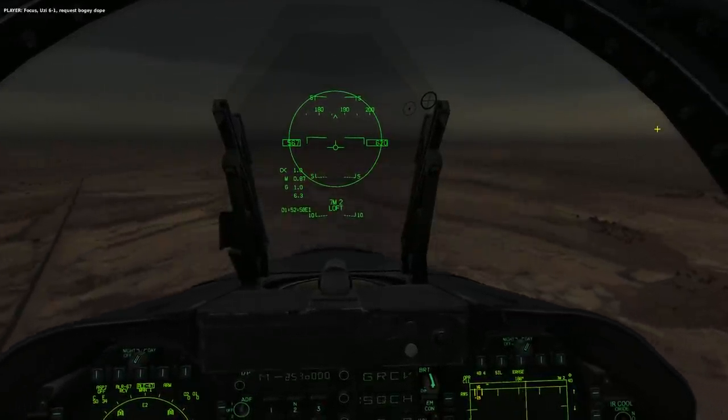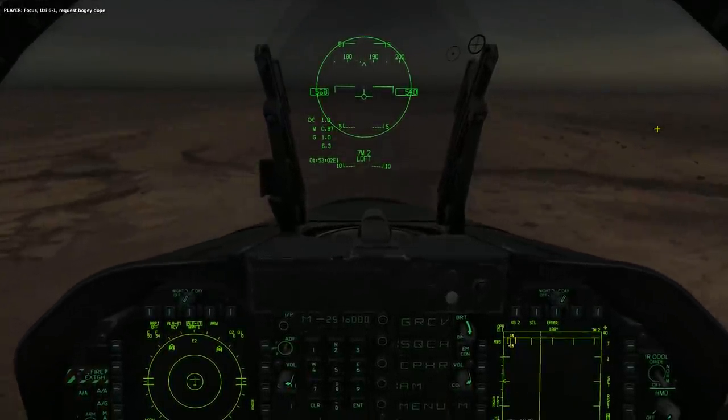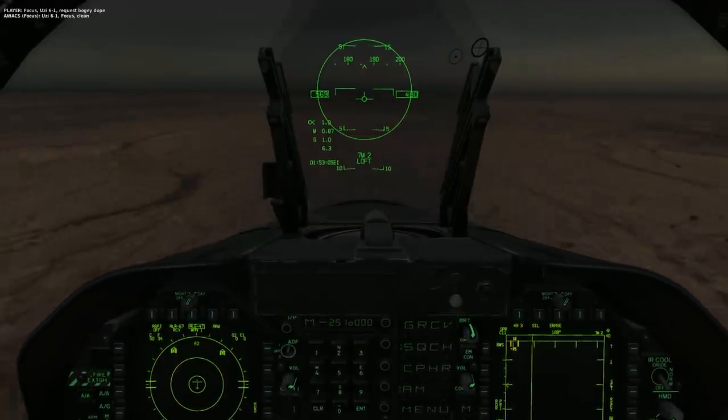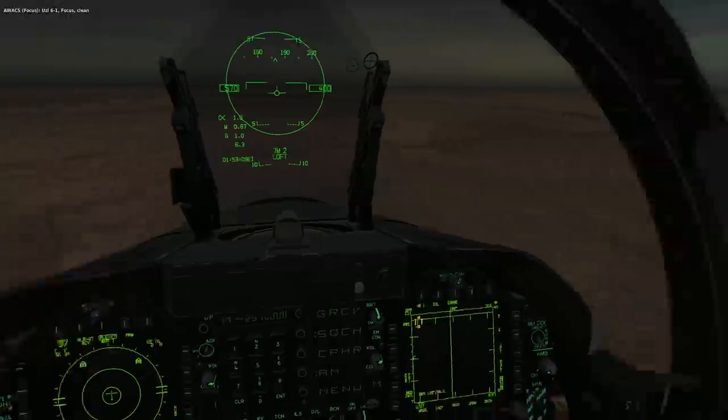Bogey-dope. Uzi 6-1 request bogey-dope. Uzi 6-1, focus — clean, clean. AWACS can't see anything and I have no reports on RWR.